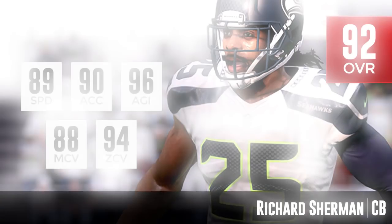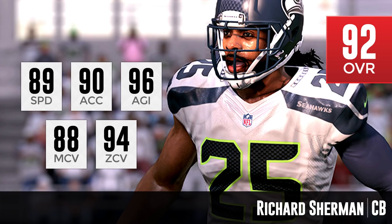Moving on to number 3 — and this is one who most people would probably consider to be the best cornerback in Madden, certainly in Madden Ultimate Team. That's Richard Sherman. Richard Sherman is a guy where the height advantage he has over a lot of receivers gives him a big advantage. Looking at his attributes, that 94 zone coverage is an impressive attribute — the second best among the guys we're looking at today. He also has very good man coverage at an 88, and great agility at 96.